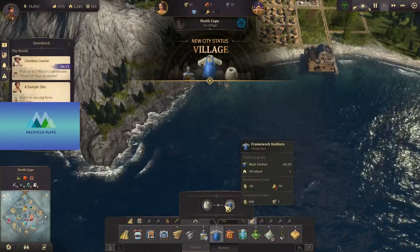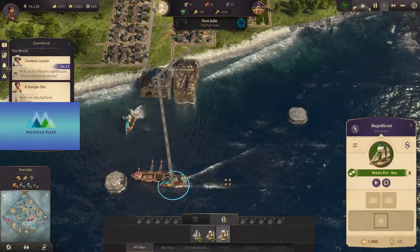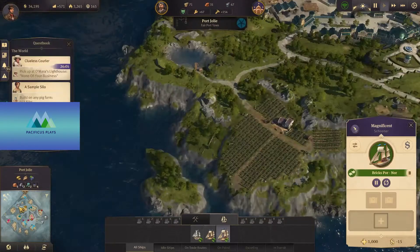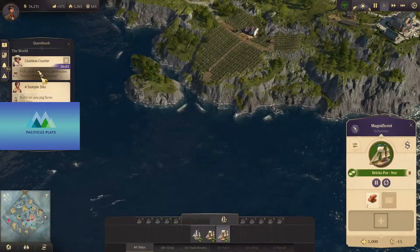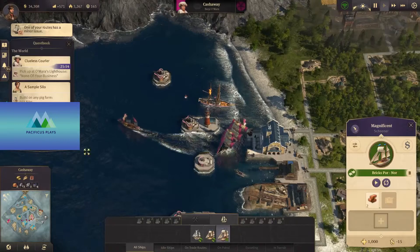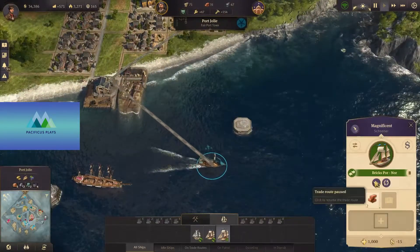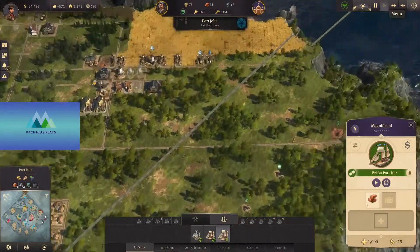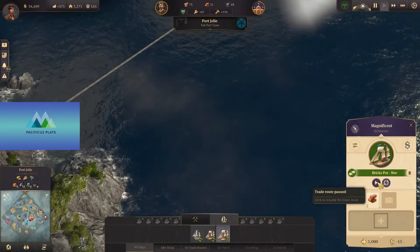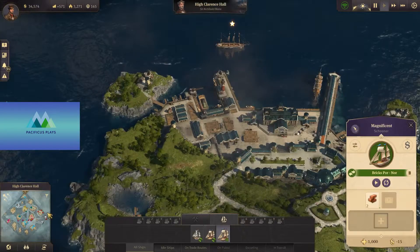I think we have one of our ships out over by where it's supposed to be for that quest. I wanted it to go fulfill the quest point — it's not paying attention. I don't want it to keep going on that trade route though. I told it to stop. This is the thing I don't quite understand — I don't know why it's decided to be obstinate right now.